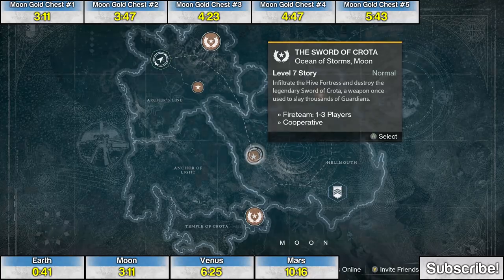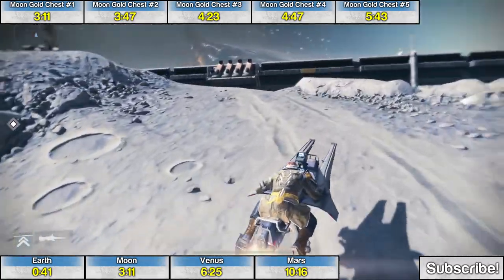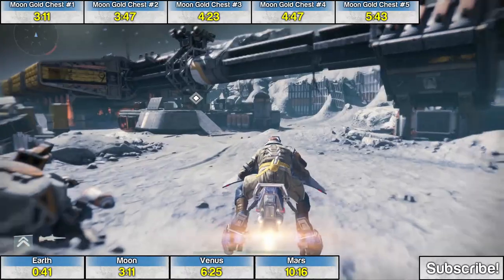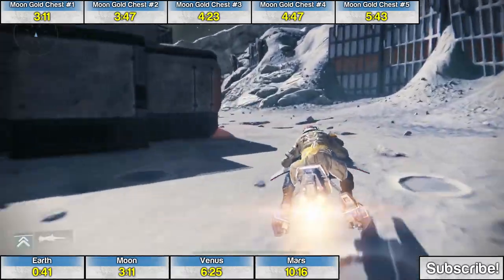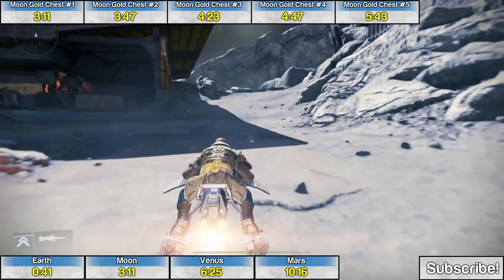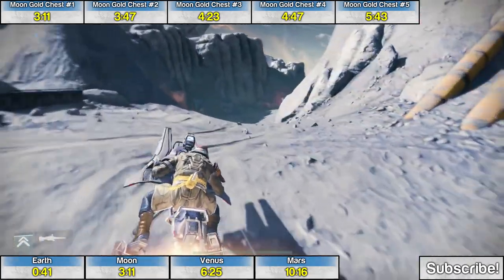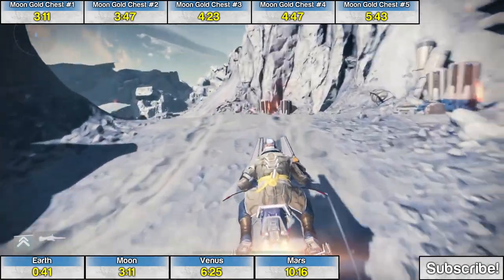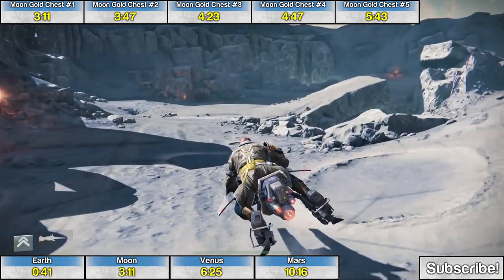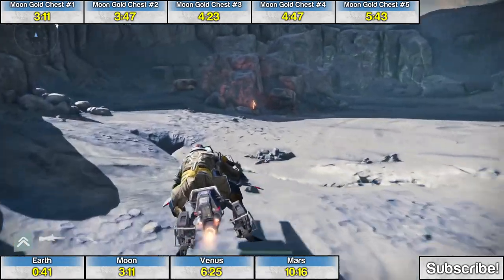Welcome to the golden chests location guide for the Moon in Destiny. The first golden chest — choose the mission The Sword of Crota. You can choose any starting area, but this makes it easier to follow the waypoints. Look for that large natural ramp on the right side, and to the left of the ramp behind some rocks is the first chest.